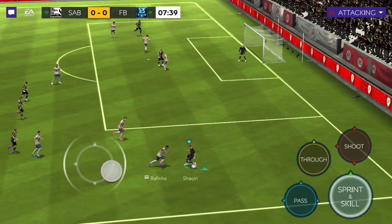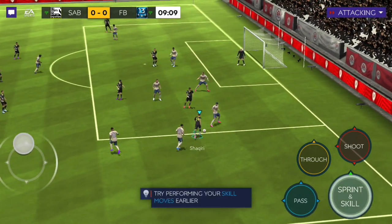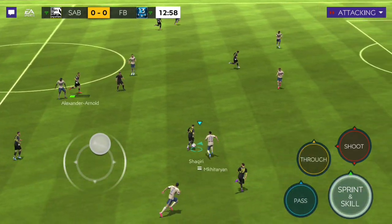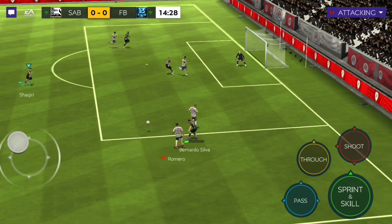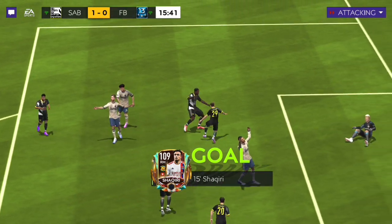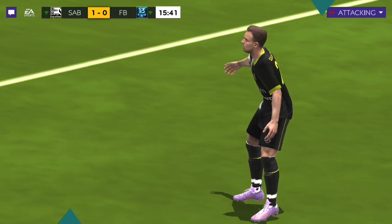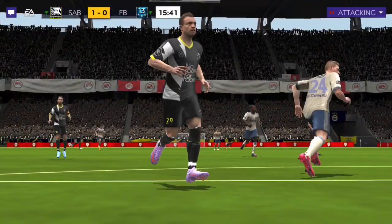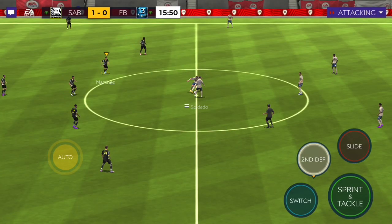Bernardo Silva to Shaqiri - let's go. Tried to do a lob but it didn't work. Trent to Shaqiri, Shaqiri to Bernardo Silva - good ball - back to Shaqiri, he plays a finesse. There we go! Great start from Shaqiri already - a great finesse from outside the box. Nice little finesse, good start. One goal already from him! Good pass from Bernardo Silva back to Shaqiri, and that's 1-0.